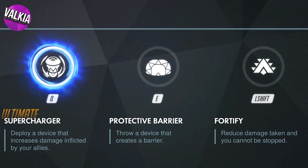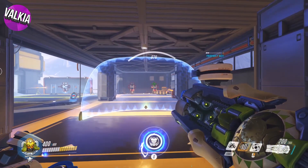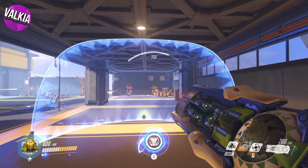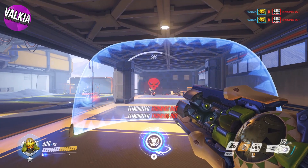Next we'll look at the Protective Barrier. The barrier is created using the E ability on PC, and casts a 900 health shield with a slight arc. It works in a very similar manner to Reinhardt's shield, but it does disappear after a short while, even if it's not destroyed.